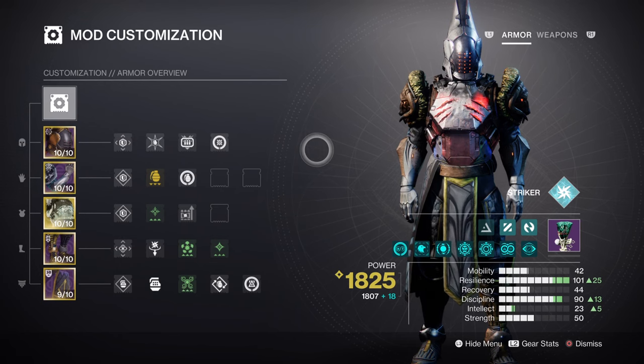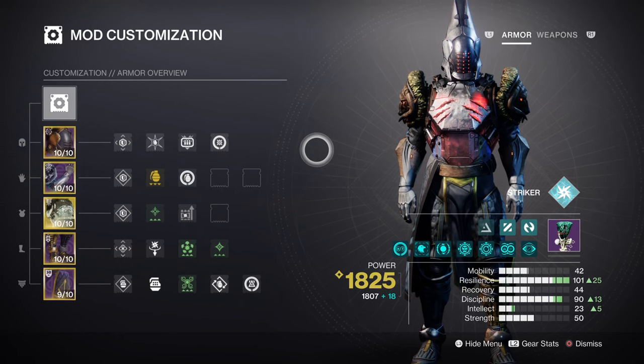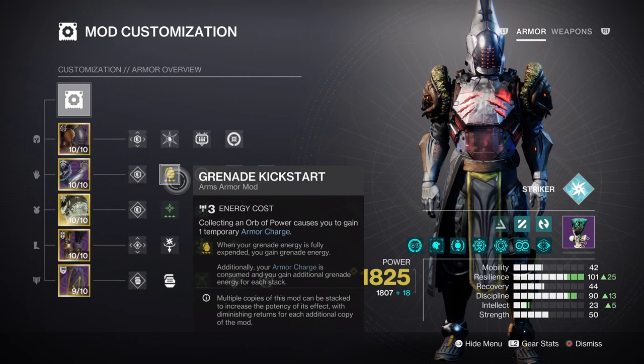Discipline is at tier 9, and at this level we'll be getting a 1 minute 9 second cooldown on our Pulse Grenades. Although a high cooldown rate still, we do have arc traces, Spark of Recharge, and Bomber in play which will help alleviate the problem. You also have to remember that with Heart of Inmost Light active, you don't need to reach a maxed-out level unless you like to maximize your gains. The build does fairly well with regenerating our abilities as is.